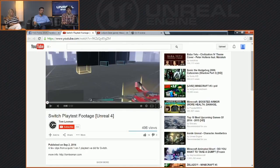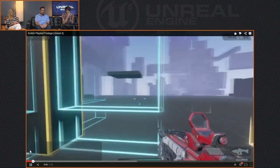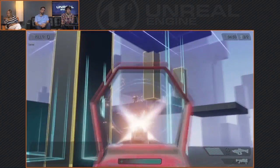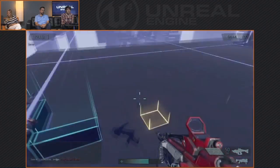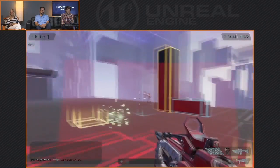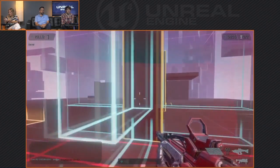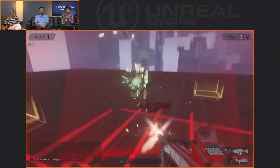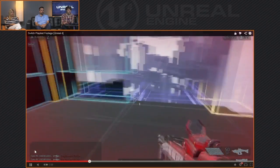This one's from our buddy Tom Lumen, who's got the first play test of his game Switch. He's been showing off some of these materials and Blueprint functionality on the forums for a while. This is his 1v1 multiplayer play test where he's got two guys running around basically creating and destroying the environment as they see fit. Really cool game mechanics — I love the way it looks, everything just feels really cool. It's a pretty cool defensive strategy too, to be able to throw a column or a wall up right in front of you.